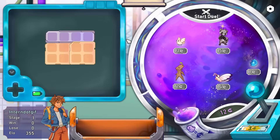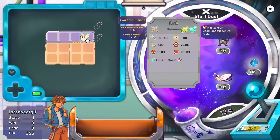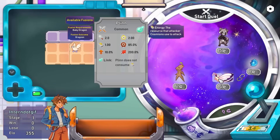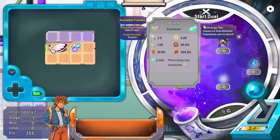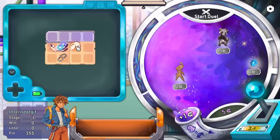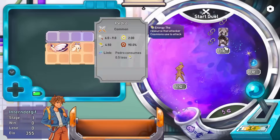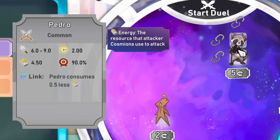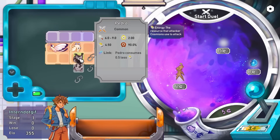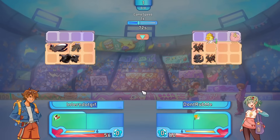Today we're throwing a whole bunch of creatures in a box and seeing who comes out on top. We have some little things like this bird that can go right over here, and then a plin butterfly thing right next to it. When you link together, this guy actually doesn't use energy, and we can turn you around to link up the other way. We gain some haste there and then we can use this Pedro raccoon here as well, that when linked uses less energy, but it's still a lot of energy.